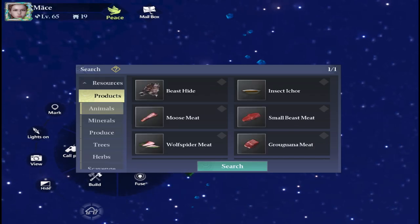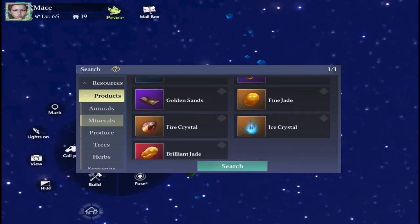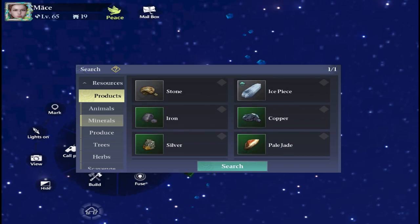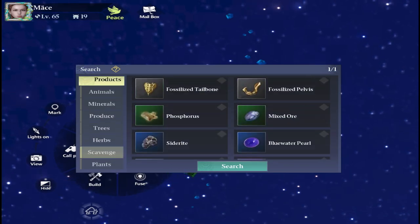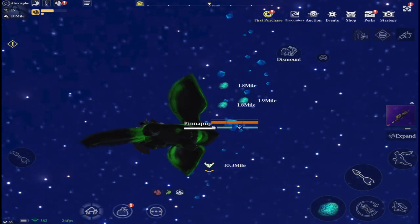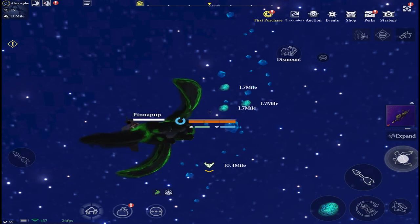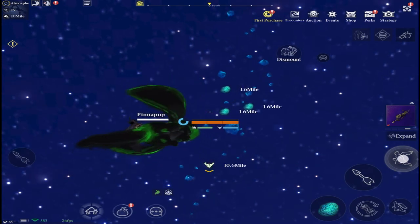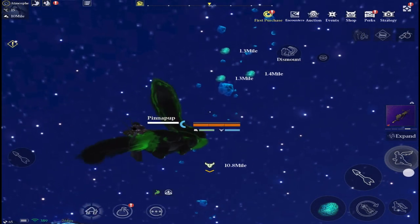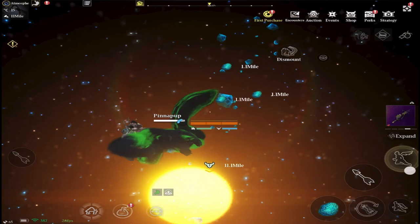Okay, here we are up in space. I'm looking for where the star stones are — you can do a search. Under scavenge, there it is: star stone. We just hit search and we've got some above us. What they look like is little blue shiny rocks in space.